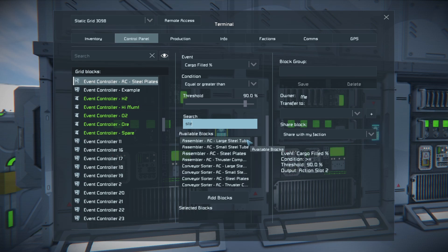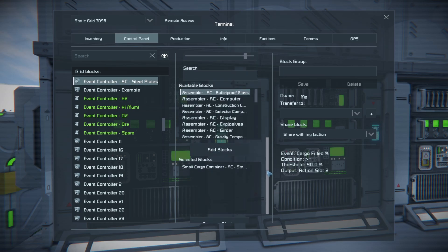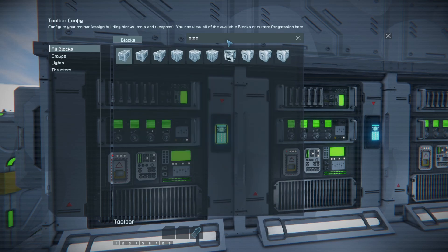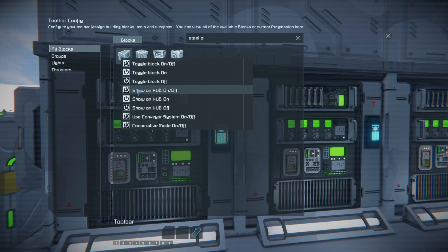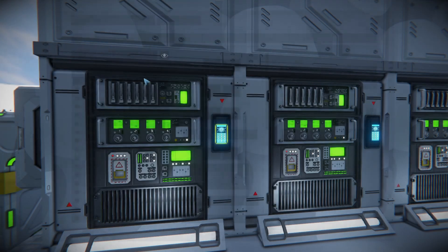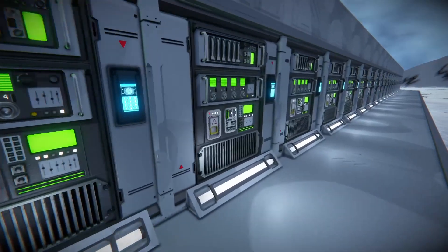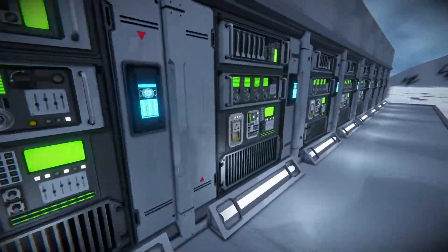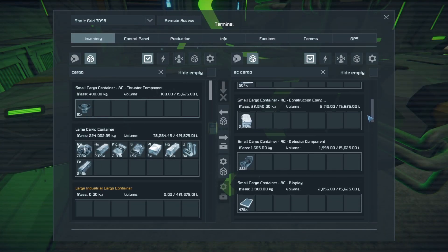Once that's sorted, add the small cargo container to the event controller's list of selected blocks, and then we'll set up the actions. The first slot is for when the event condition is true, meaning the cargo is over 90% full — in this case, we want to turn off the assembler. The second slot is for when the event condition is false, where we want to turn the assembler back on. Just complete that about another 20 times and you have a fully operational auto-crafting system that works on any vanilla game of Space Engineers on PC, Xbox or PlayStation.